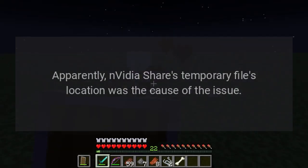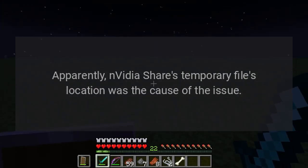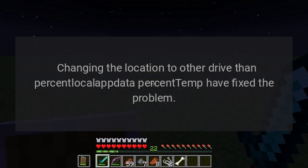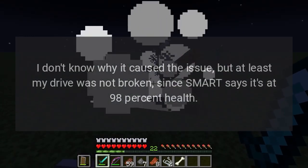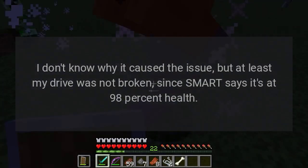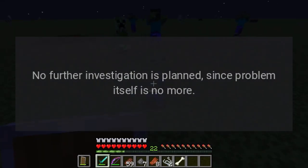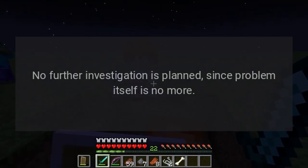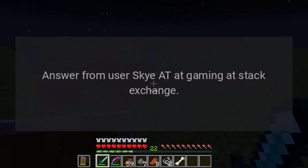Apparently, Nvidia Share's temporary files location was the cause of the issue. Changing the location to a drive other than %LOCALAPPDATA%\Temp fixed the problem. I don't know exactly why it caused the issue, but at least my drive was not broken — SMART reports it at 98% health. No further investigation is planned since the problem itself is no more.